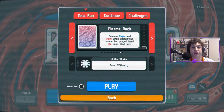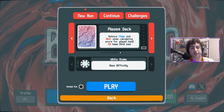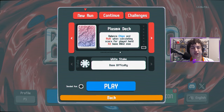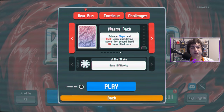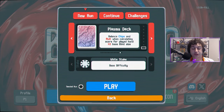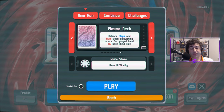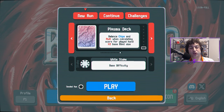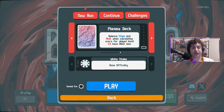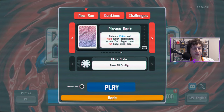What's going on YouTube, it's another video of Balatro. Today we have the Plasma deck, and this is by far the most overpowered looking deck we've had so far. It balances your chips and mult when calculating your score for played hand times two base blind size. The big thing about this is if you have 300 chips and five mult, all of a sudden you have roughly 150 and 150 of each. Let's jump into this one.